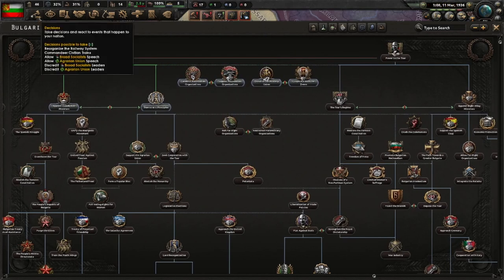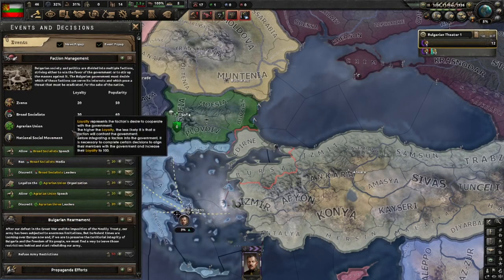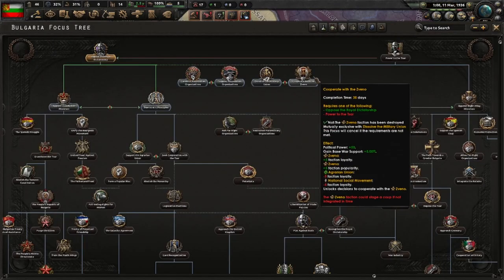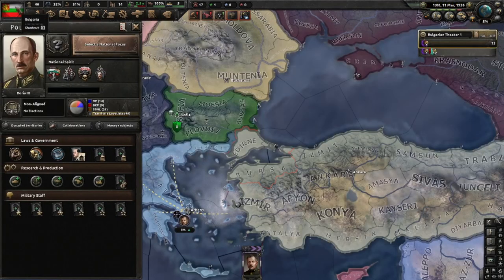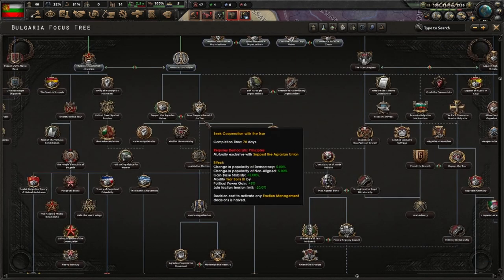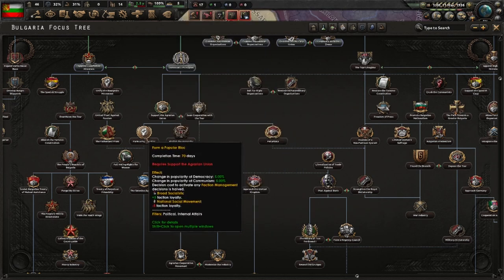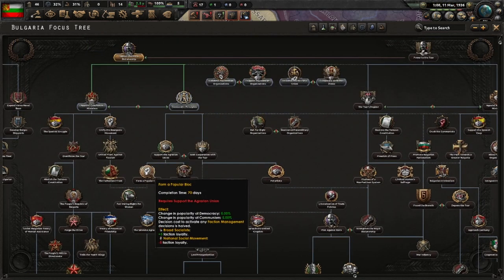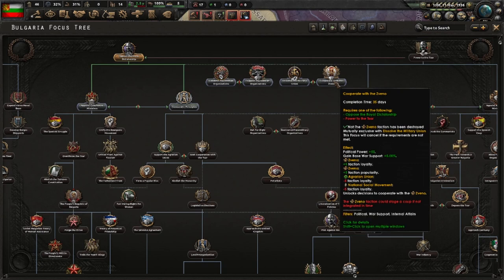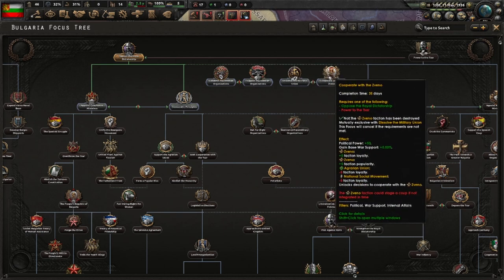Opposed Royal Dictatorship is done. This opens up the faction interaction menu and you can see that you can raise or destroy the loyalty of some of these factions. Not all options are available yet — the Zveno is not in this menu yet, and you have to do the focus to either cooperate or dissolve the military union. Do note that all these decisions cost 20 political power and we're not getting a lot of political power. However, if you do not get rid of the Zveno or integrate them in time, you will have a civil war on your hands. This is really nasty.